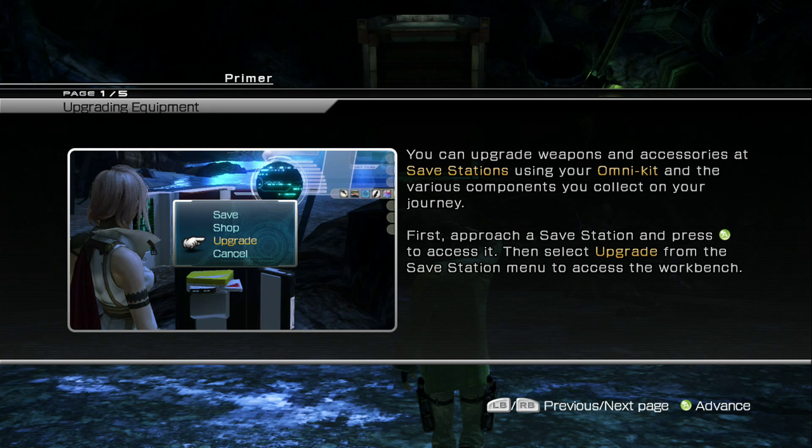After the battle you'll get a tutorial on upgrading equipment. This is a very important tutorial, but we really don't need to upgrade anything until way later in the game. You can upgrade weapons and accessories at save stations using your Omni Kit and the various components you collect on your journey.